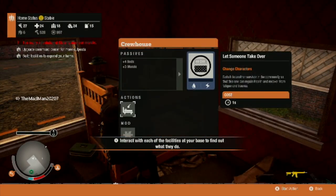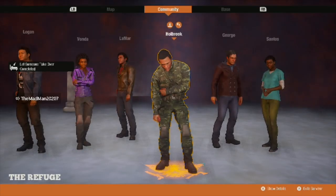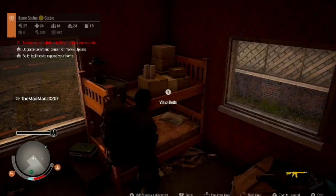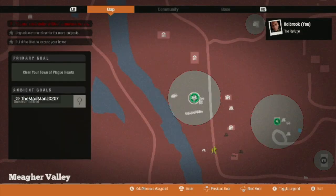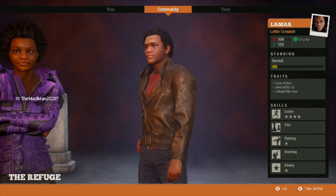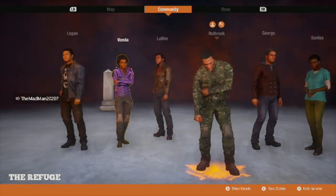Press Y to view beds - I'm on Xbox One, I'm guessing it's triangle for PS4. Click on Actions then 'Change Characters' and it pulls up the community tab menu on your select screen. You just click what character you want to change to. Actually, instead of finding a room with beds, from anywhere you can just press Select, go to your community tab, and do the same thing.